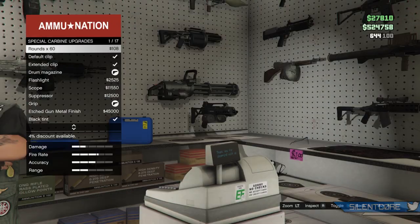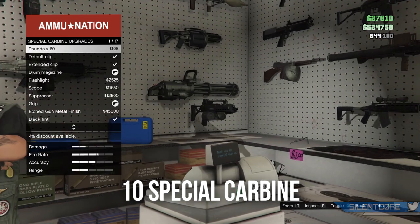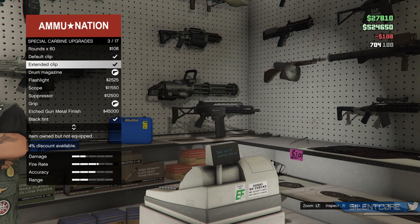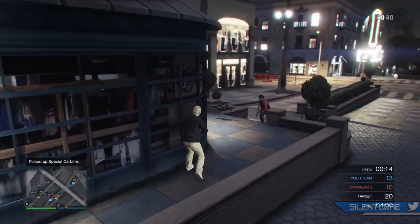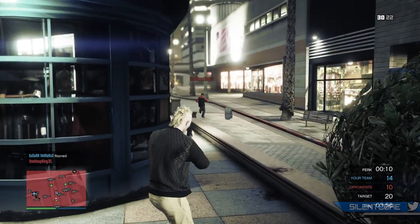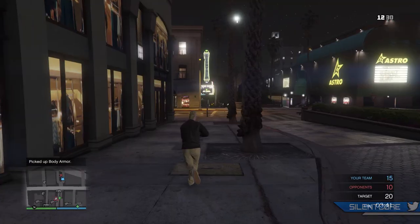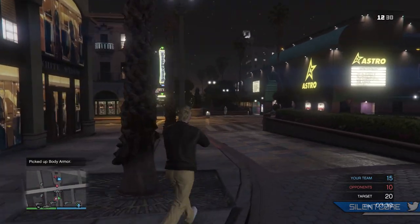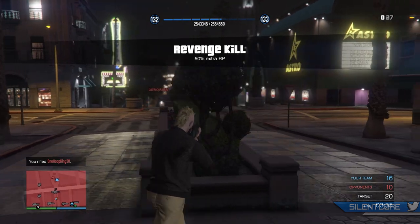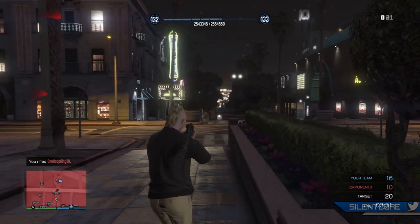At the number 10 spot is the Special Carbine. This assault rifle came way back in the Business Update and it is a super easy one for low-level players to unlock since it's a level zero unlock. However it's not the best weapon for this slot — I'll get into the best one a bit later — but if you're just starting out in GTA Online, this one is a lot better than the standard assault rifle. Each bullet does 32 damage and it's really effective against NPCs and players, making it a very well-balanced weapon for most situations.